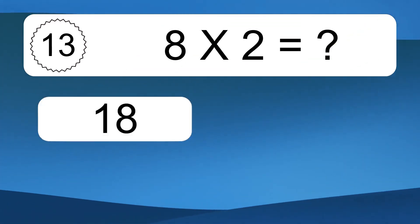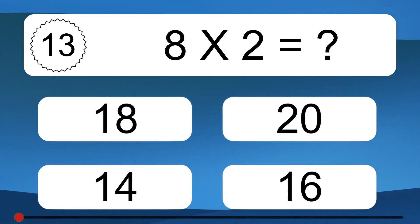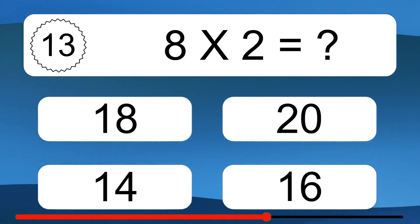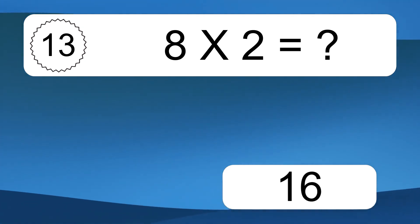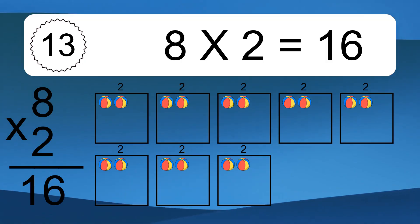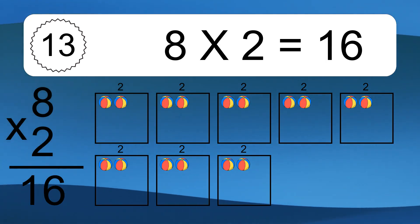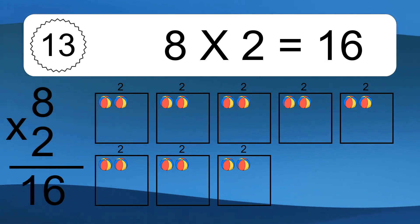8 times 2 equals what? 8 times 2 equals 16. We have 8 boxes, and each box has 2 colorful balls inside. If you count all the balls in all the boxes together, you will have 8 times 2 balls. This equals 16 balls.